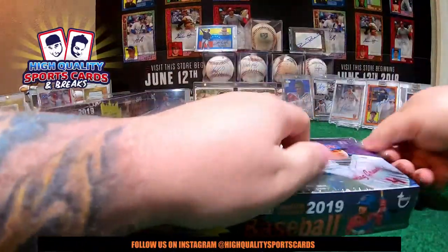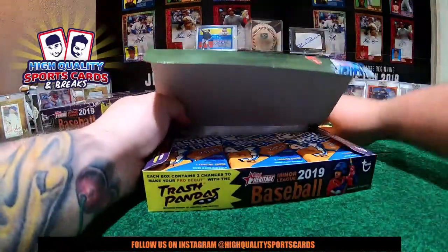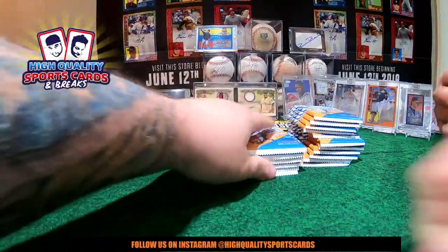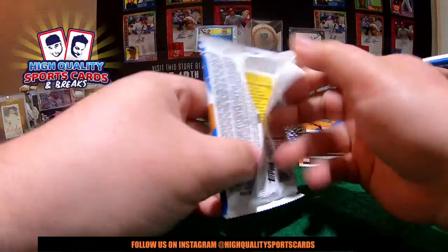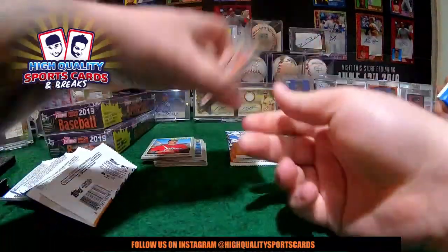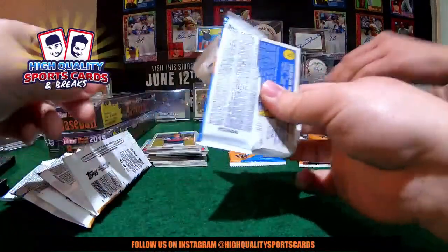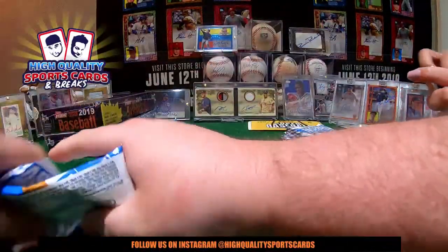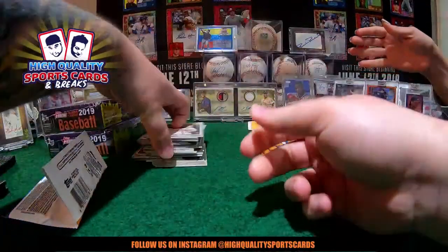Here we go, my friends — another 18 packs! Let's pull another beautiful piece in here. A gold on-card auto — I don't have the first gold-on-card auto yet. I have a lot of good things but not the gold auto, so let's pull it. We got like one or two numbered cards per box on average, so of course we're gonna have some nice colored cars. Let's see what we got on box number four — boom!